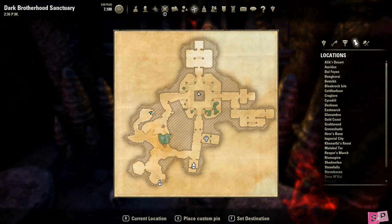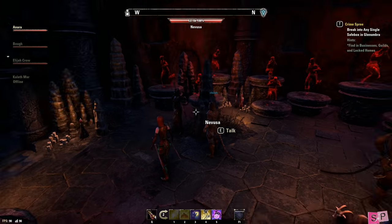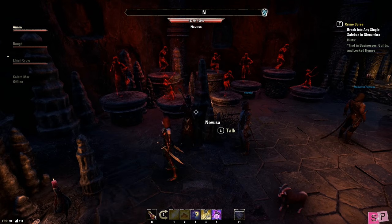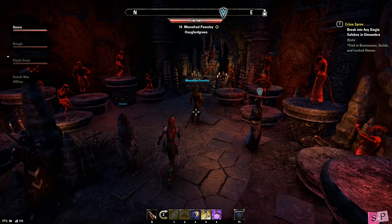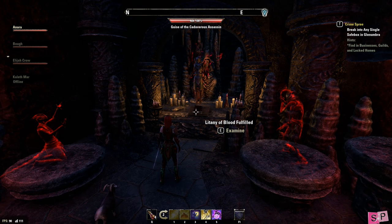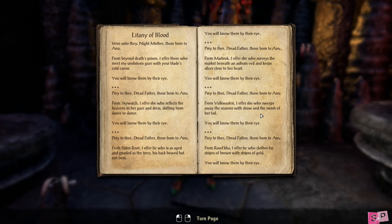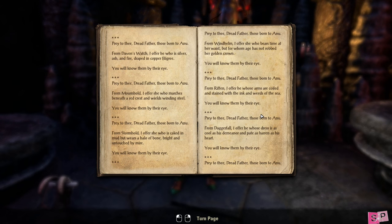Hello everyone, Shimmer here with a guide on how to do the Litany of Blood achievement for the Skeleton Polymorph and the Executioner title. First you'll want to travel to the Dark Brotherhood Sanctuary and complete a few quests, after which you'll be given the Tome of Litany. Once you complete that quest you can find the Litany of Blood in your inventory and flip through it.